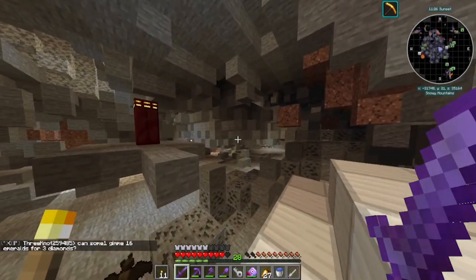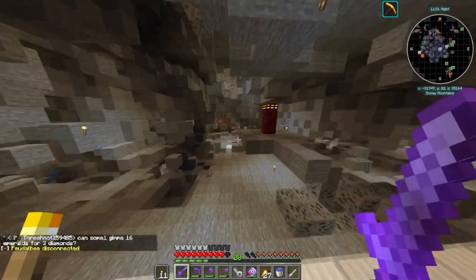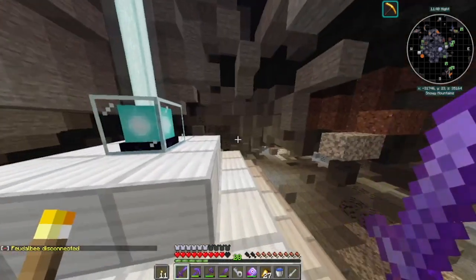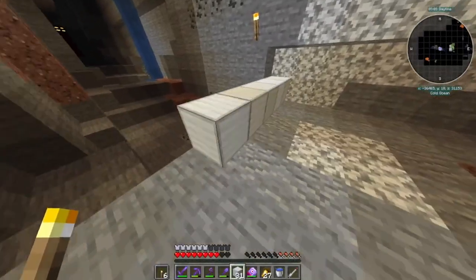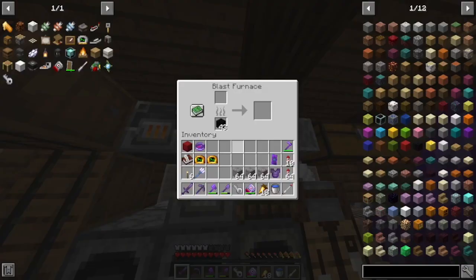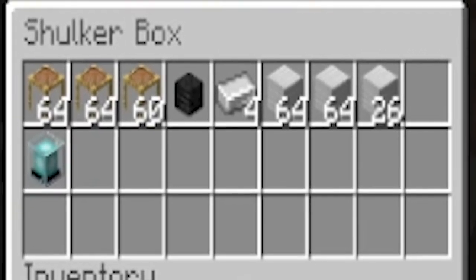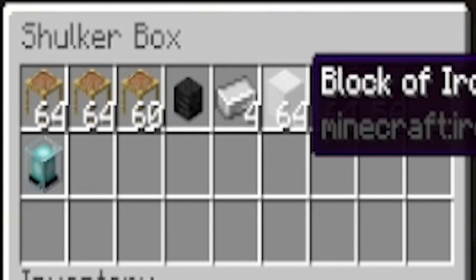I was getting way less iron every time I strip mined the area, so I decided to pick up my beacon and move somewhere else for better results. I found a ravine, placed my beacon, and started mining again. Once my pickaxe wore out, I went back to Salzburg to smelt everything. That mining session gave me 1,656 iron ingots out of 2,196.